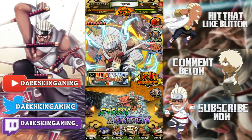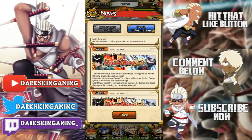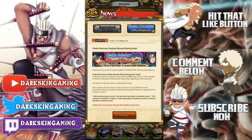What's up guys, your boy dark skin and we are back with another video. Today we're gonna be going over a new update that came out today. If you go to your notices and scroll down, we have the chakra recovery sealing ultimate blazing bash - pretty much all the units on this blazing bash can have chakra recovery seal.